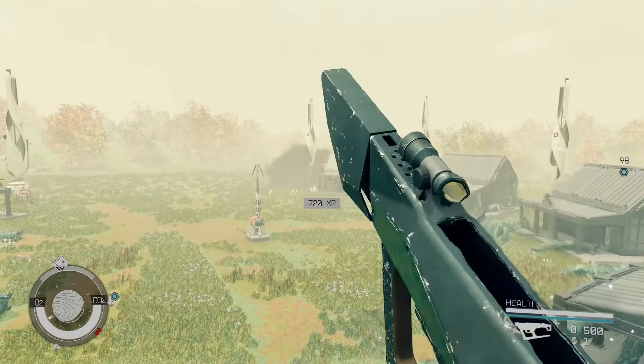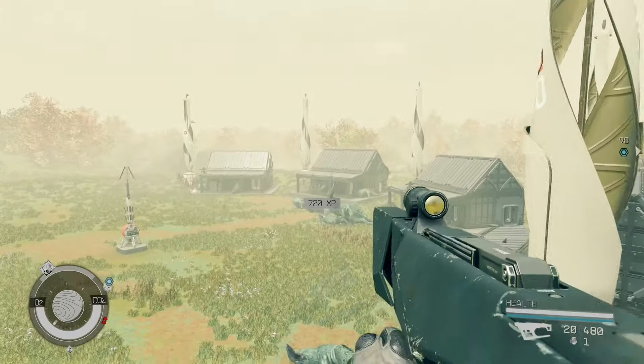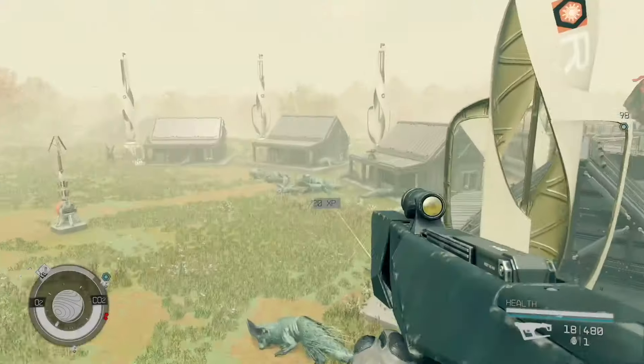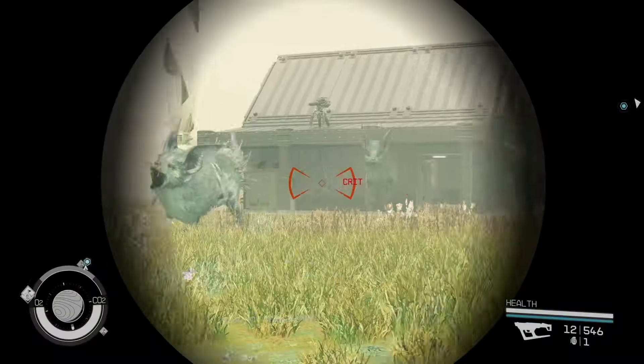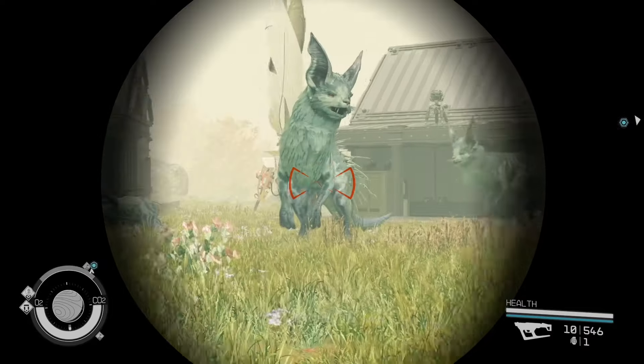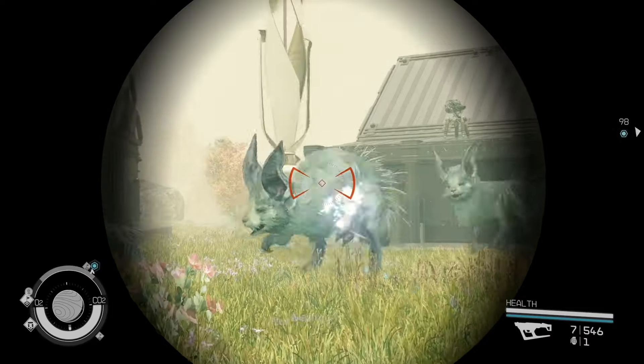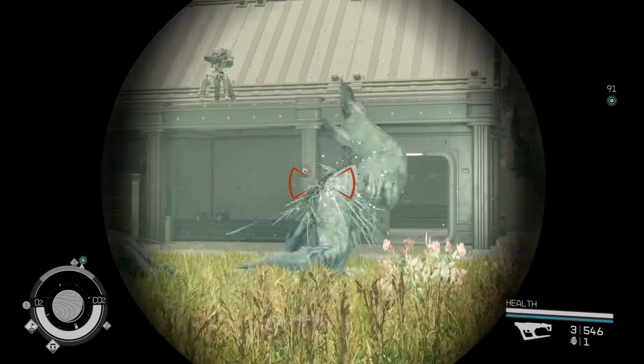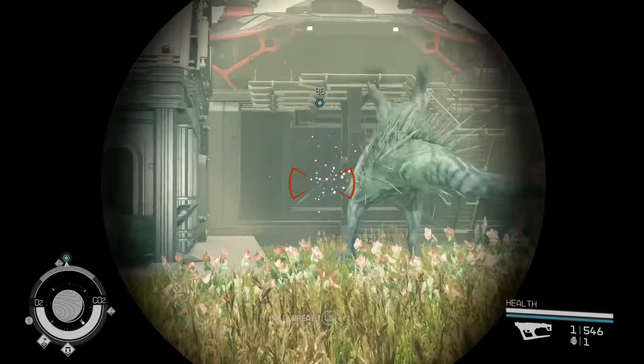Finally, find an open area and build pens in a semicircle around you. Stand on one of the roofs or build something in the middle and just start picking animals off. It is worth noting that you will have to research an animal to 100% before they can be spawned at the animal husbandry pens.